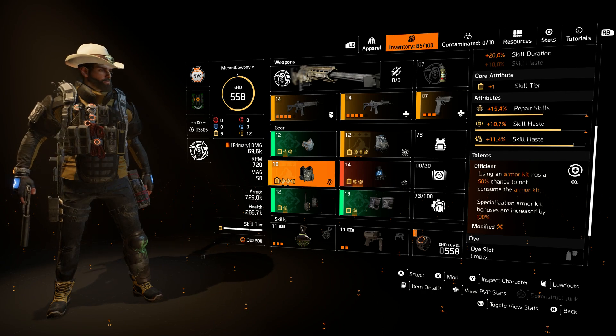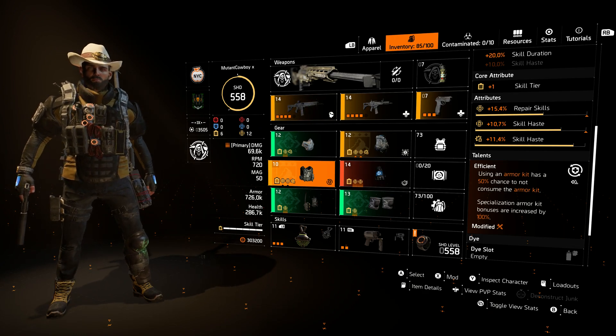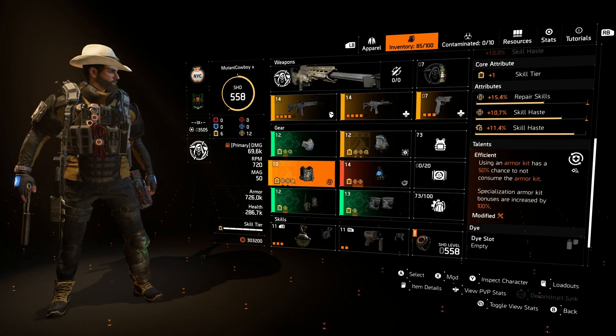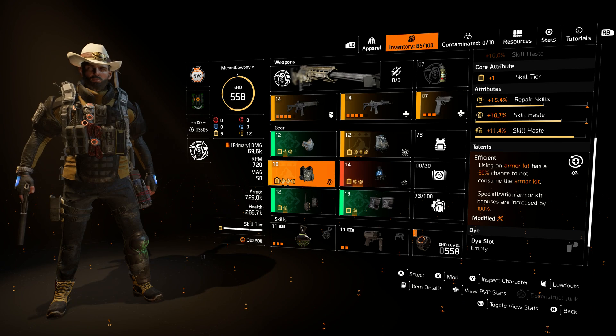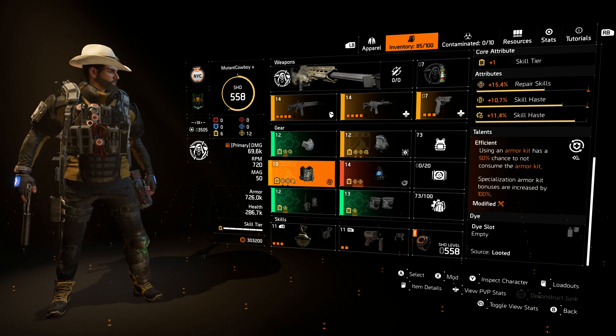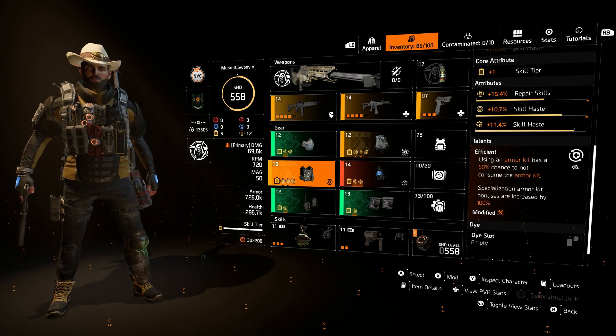My chest piece is a complement to this. I have Efficient on there so that I have a chance to not use the med kit, and it also increases the bonus of the med kit. I'm not exactly sure what the resistance you gain from the med kit is — it seems to be about 25%, and I think whenever I increase it with 100% I get 50%. But I could be wrong on that — I haven't exactly been able to test those numbers fully.